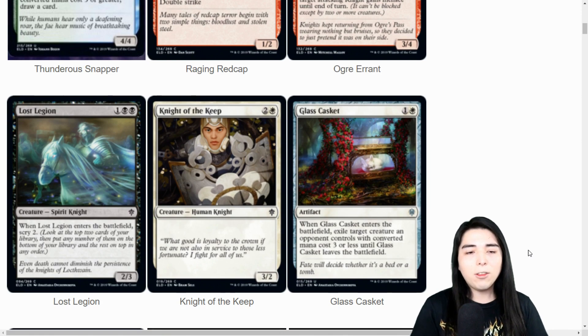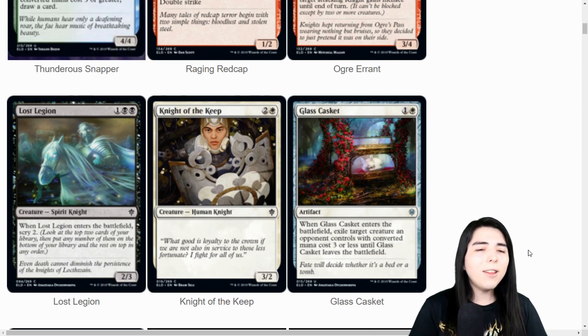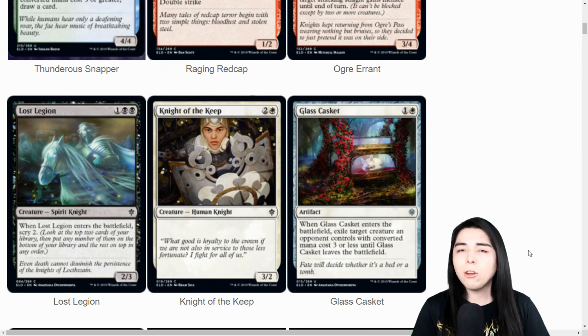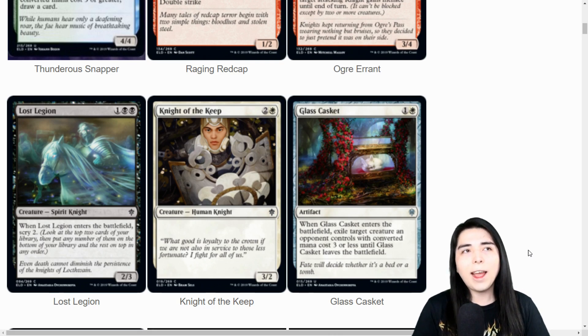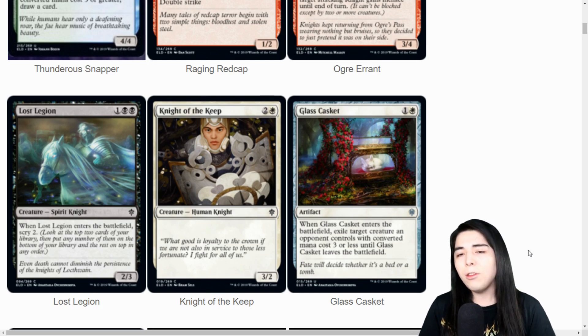Lost Legion: three mana for a two-three, and when it enters the battlefield, scry two. That's actually not bad for a pauper-style card. People play Phyrexian Rager in pauper, but the difference is Phyrexian Rager cantrips itself whereas this one will scry two. Scrying two is kind of like half a card draw, so it depends on preference - would you rather lose a life and draw a card, or scry two? If you wanted to run both, there you go. Knight of the Keep: three mana for a three-two, that's whatever.